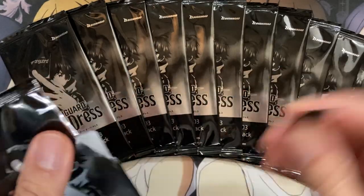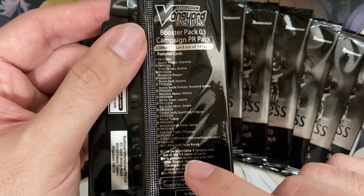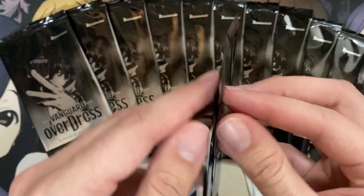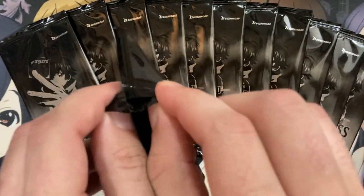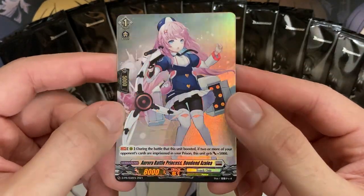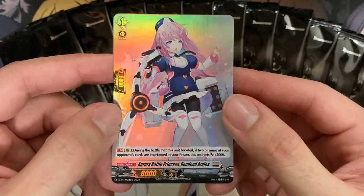You get one card per pack, so I'll be careful. They also have a kind of chase card, the Let's Vanguard UU Condo. I think there's only like 100 made of that card, so if you get lucky and pull that, that's pretty awesome. Our first one is Aurora Battle Princess Rodonde Azalea.